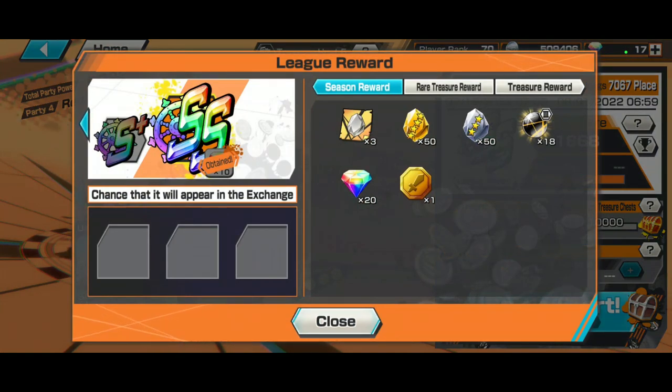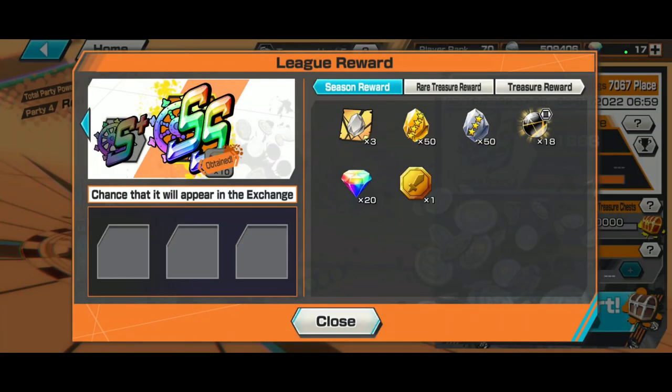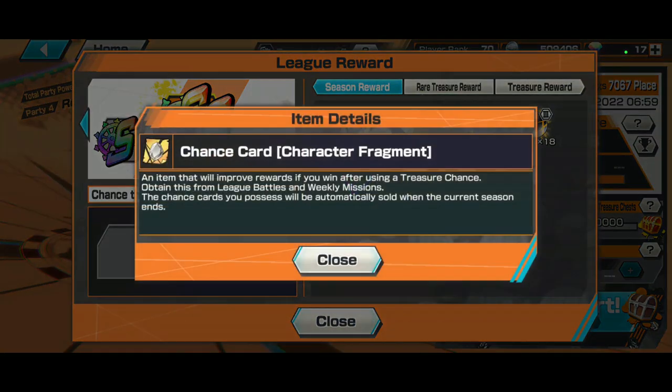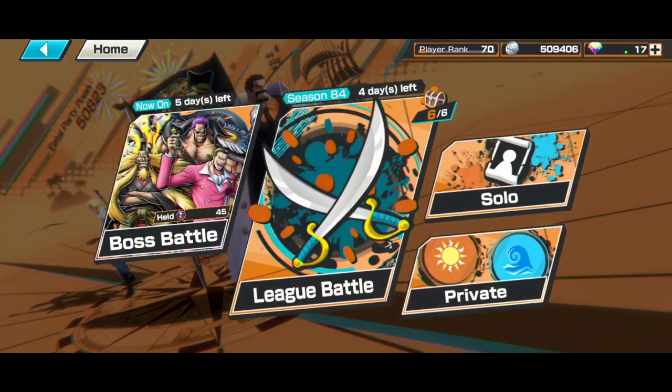Last thing about the SS League: at a certain point you get a good amount of league rewards. At SS League you get 50 fragments, which helps a ton when maxing your characters. You just apply them to your unit and you're done. You also get some gems and Chance Cards from league rewards.